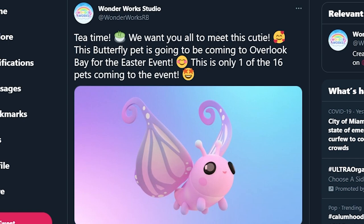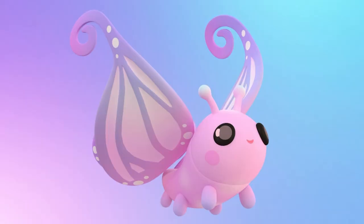Tea time - we want you all to meet this cutie. This butterfly pet is going to be coming to Overlook Bay for the Easter event, and this is only one of the 16 pets coming. Look how beautiful those wings are! I don't think any pet game has a butterfly like this - I don't see this pet in Adopt Me and this pet is new in Overlook Bay. This pet was actually created by Bree, who did the whole concept art. I can't wait to see what this pet's animations are going to be - of course it's going to be a flying pet, and I want to know what its wings are going to look like when it's flying.